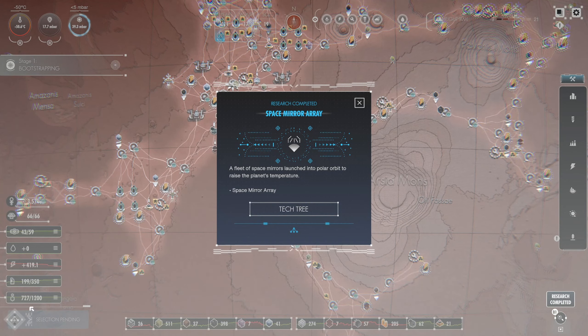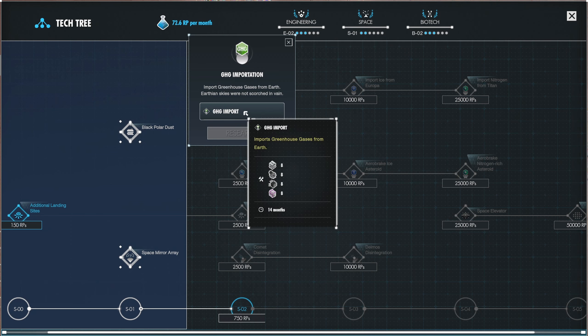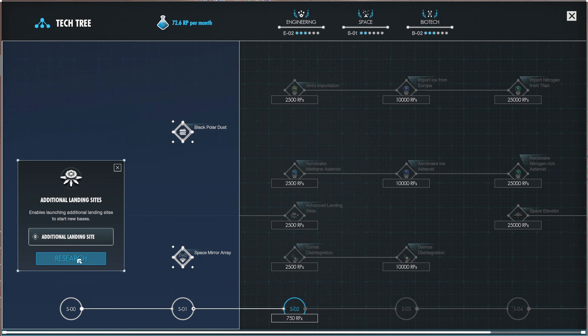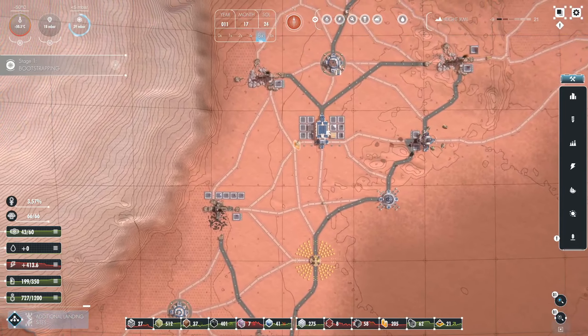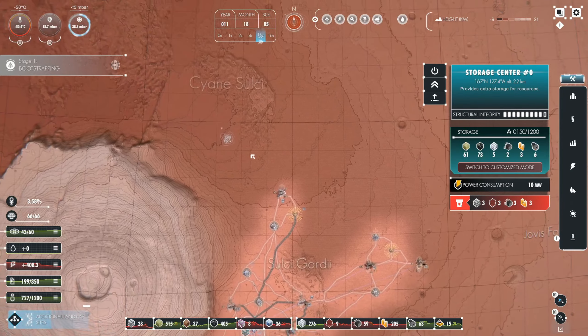Food's at 21. I think we're okay on people. Space mirror array - a fleet of space mirrors launched in polar orbit to raise the planet's temperature. Additional landing sites - I'm not compelled yet. What are these? Greenhouse gases importation - why can't I do these yet? Do they want me to complete everything in this area first? Let's go ahead and research that - it's quick. Even if we don't use it, it's probably worth doing. There's our first storage building - parts have rebounded. Happy about that.